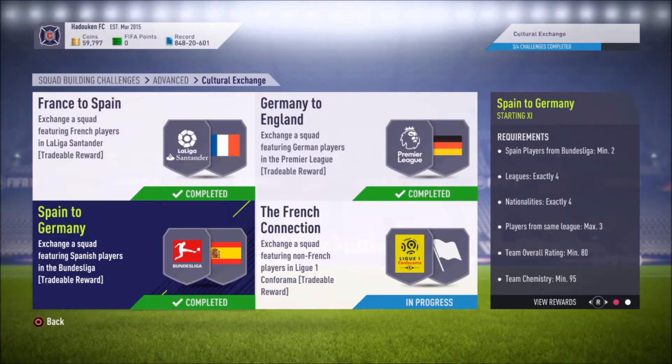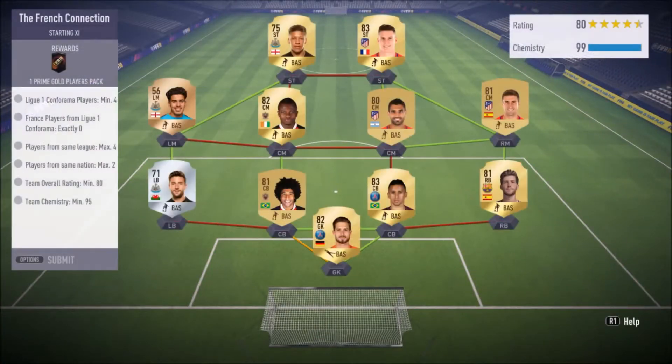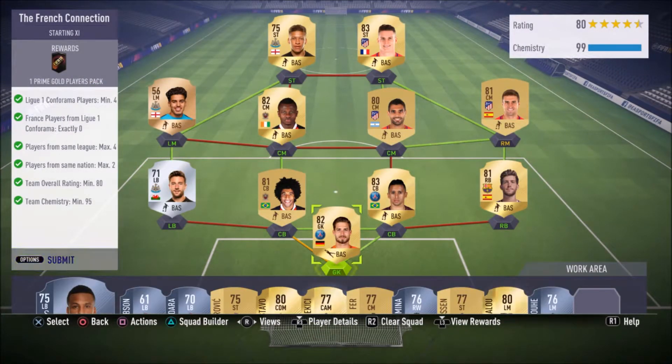The final challenge is the French Connection — looking at players from Ligue 1. You need four Ligue 1 players, none of them French — they've got to be Brazilian, German, anything like that, but cannot be French. Four players max in the same league, two players max in the same nation, 80 overall rating, and 95 chemistry. This is a very difficult one to complete.